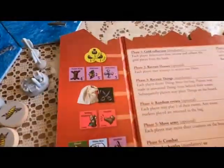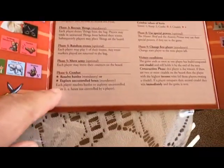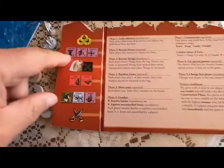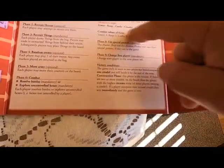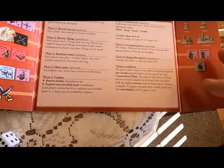On the back of the board here you can see all the phases. Phase one and it goes down, and you just follow along. Everyone gets one of these. So you go for gold, you go for the hero, you dig in your bag, you recruit, so forth, fight, combat. And over here it talks about how you value combat. Your cities and your castle can fight, which is pretty cool.